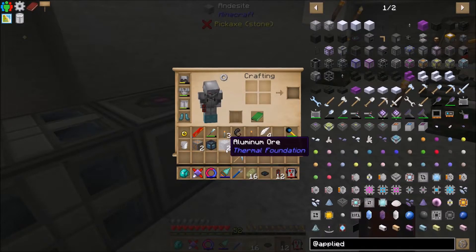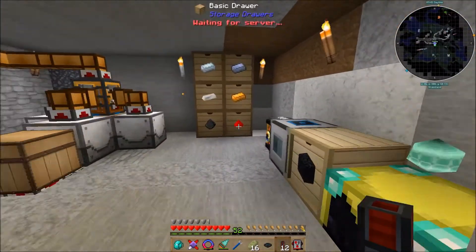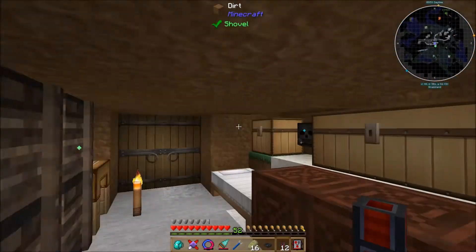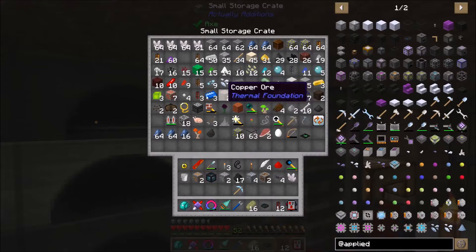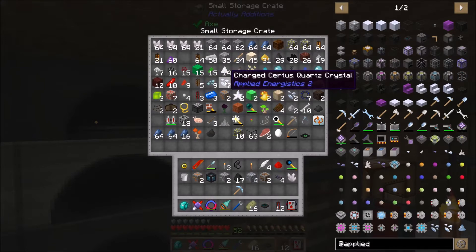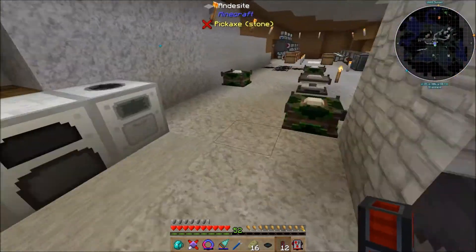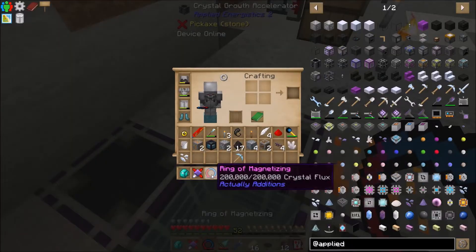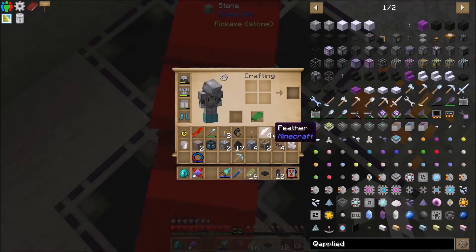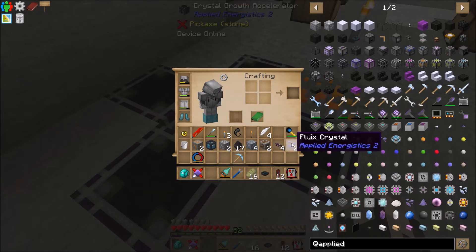You take the charged certus quartz and redstone, throw it in the water, and they'll become fluix crystals. I'll grab a couple and show you. Throw them together and boom — fluix crystals. You're going to need a lot of these.